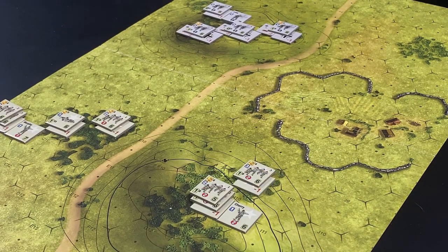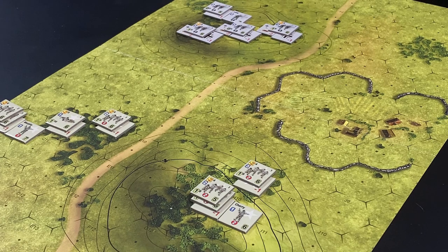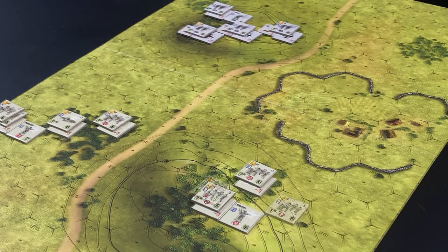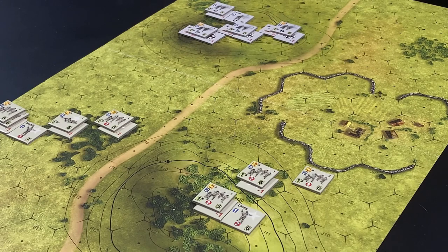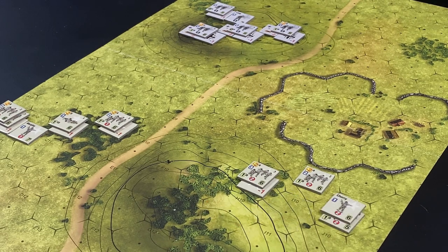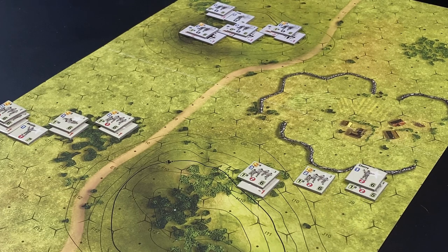The Third Squad, Second Platoon maneuvers forward one hex, spending one and a half movement points to enter a woods hex, maintaining concealment because it is in covered terrain and not within three hexes of an enemy unit. Next, the Second Squad, Second Platoon maneuvers into a position adjacent to the stone wall and loses its concealment because it maneuvered in open terrain within eight hexes and line of sight of an enemy unit.